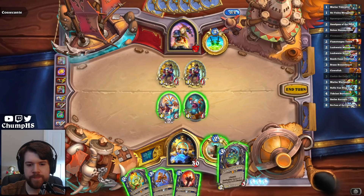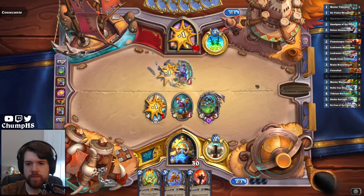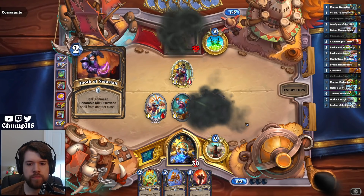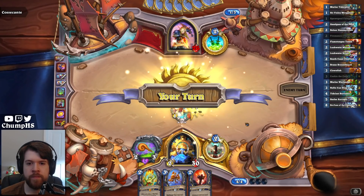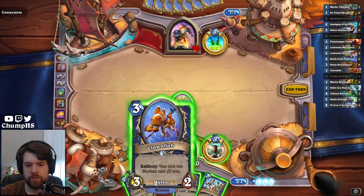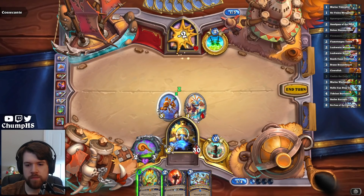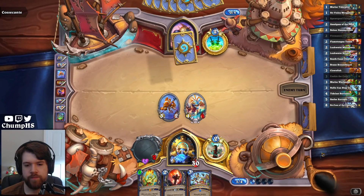Somehow I have such a bad hand. I don't know if that trade actually made that much sense. Tooth is strong. How is my Clownfish so bad? I don't actually have to use the Clownfish's effect this turn, I guess. But maybe next turn I can play two Murlocs and then Nothing Can Stop Us.